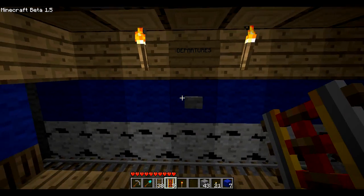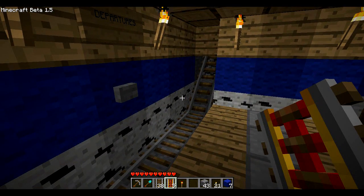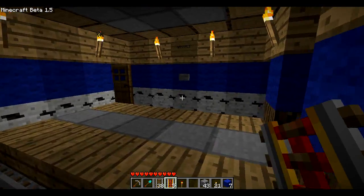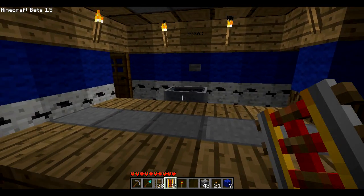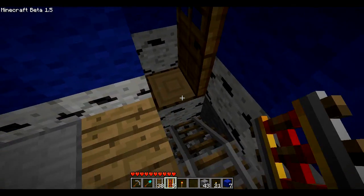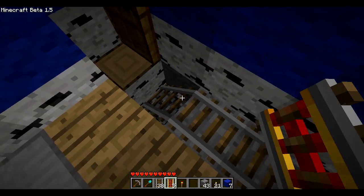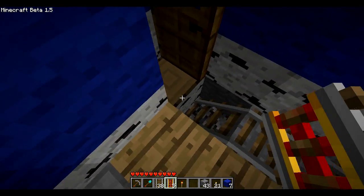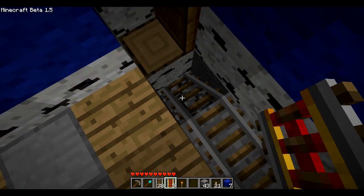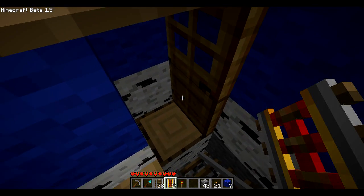Let's demonstrate — I'll push this, there's the minecart, and as you can see it dropped into the first track and came back. Let's send it out again. What you see here is a little glitch: if you have a minecart track going down and you have a block diagonally across it like this, the track actually continues on the other side of the block.